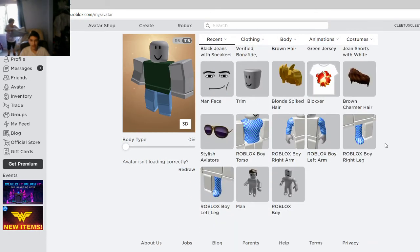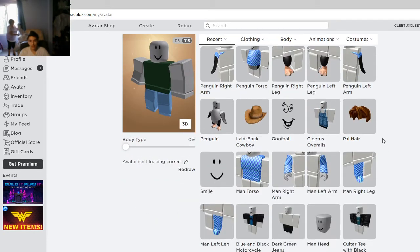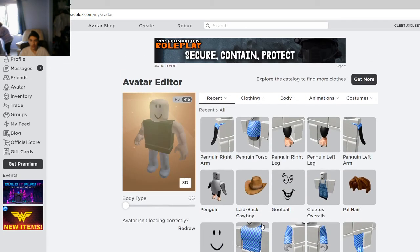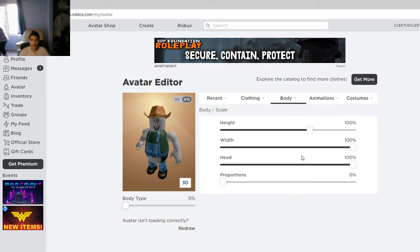Now we're going to put everything on right now. Let's get started making the outfit right now. One, two, three, four, five, six, seven, eight. And we might go to scale and then make this a little bit higher, one time.